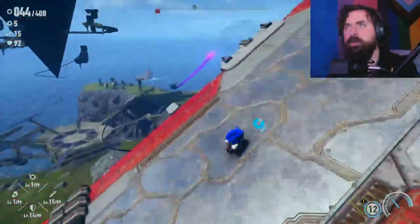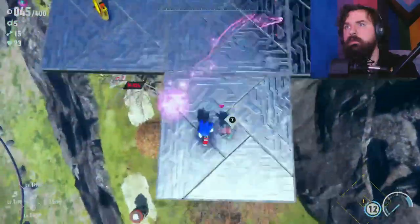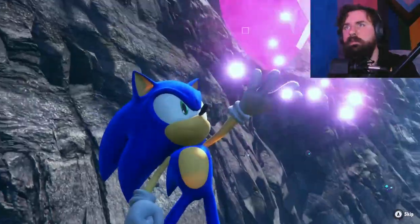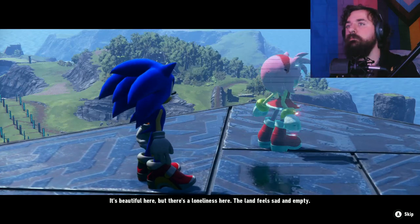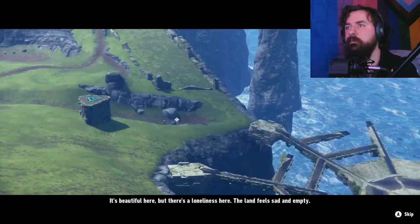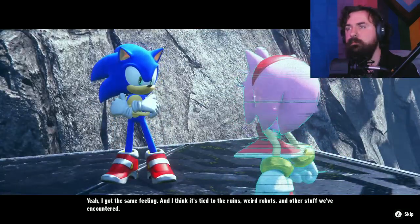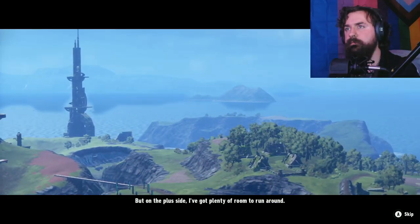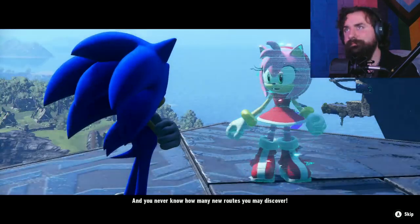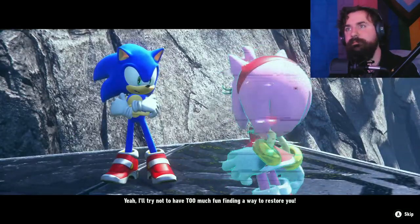I also learned what that thing's called over there in the distance — that is a squid. There's an Amy up here, let's go ahead and skip this since we know what that looks like. Amy says: 'It's beautiful here, but there's a loneliness here. The land feels sad and empty.' Yeah, I got the same feeling. I think it's tied to the ruins, weird robots, and other stuff we've encountered. But on the plus side, I've got plenty of room to run around, and you never know how many new routes you may discover.